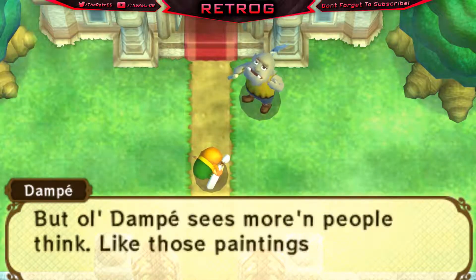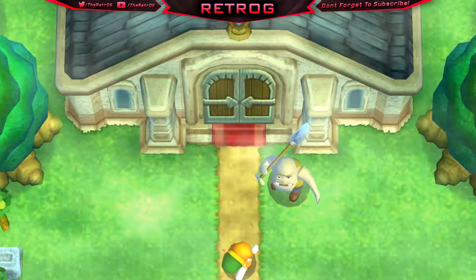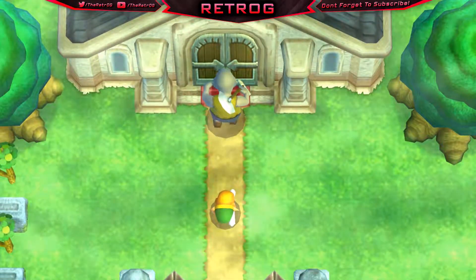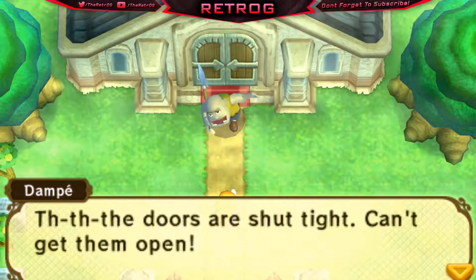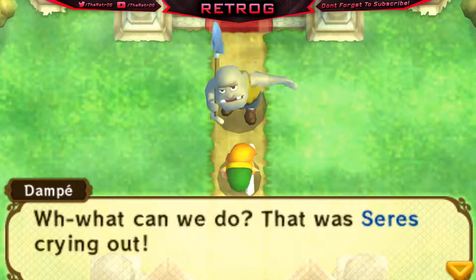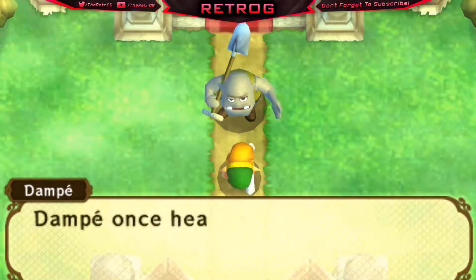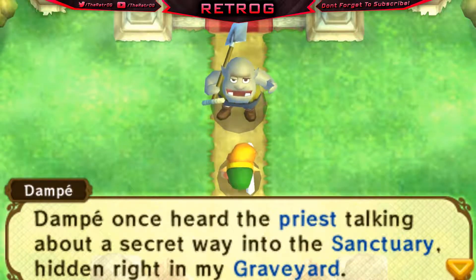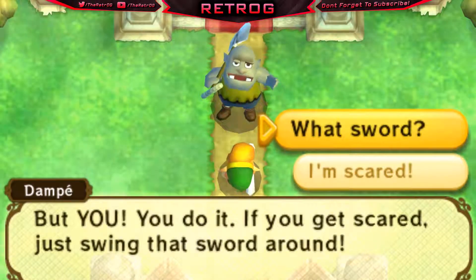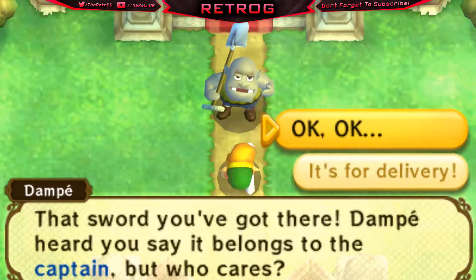Dampy mentions those paintings on the castle walls this morning — there's trouble brewing. Something crazy is happening inside — the doors are shut tight, can't get them open. That was Cerise crying out. Dampy doesn't have a key, just digs the graves around here. But Dampy remembers: the priest once talked about a secret way into the sanctuary hidden right in the graveyard. 'Best of luck — messing around with graves is the worst luck. But if you get scared, just swing that sword around.' 'What sword?' 'The sword you've got there — it belongs to the captain, then who cares!'